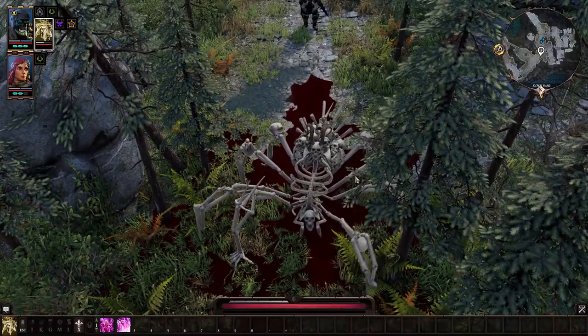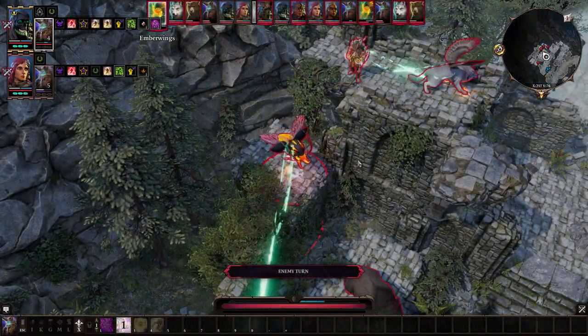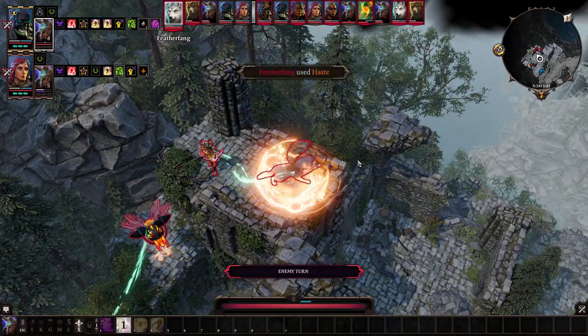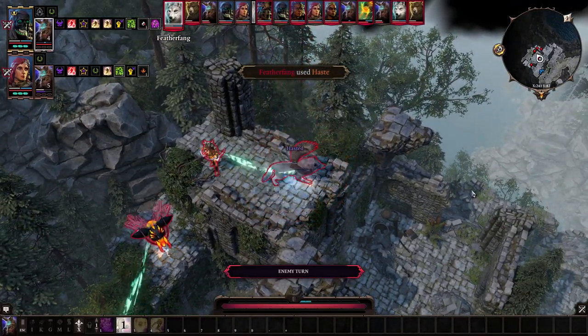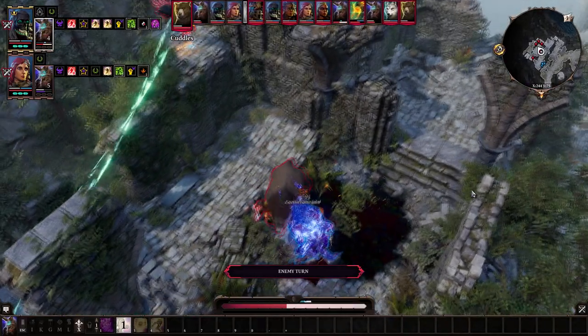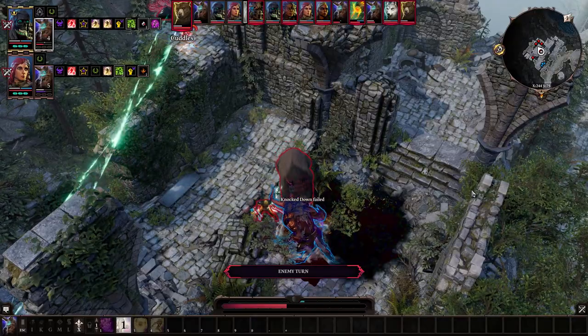Both of these minions have high physical shielding, but no magical shielding. This makes them extremely vulnerable to disabling magical effects like Freezing, Charm, and Electrical Stunning. They also both require an existing corpse on the battlefield to be summoned, and the corpse gets consumed to create them.